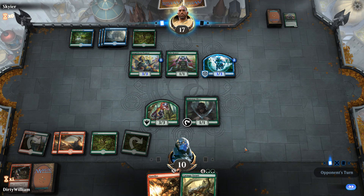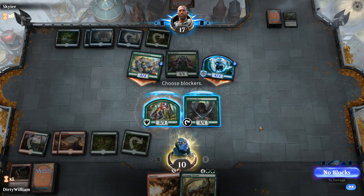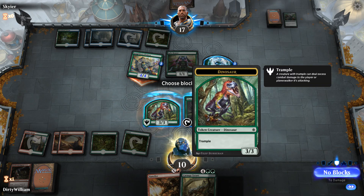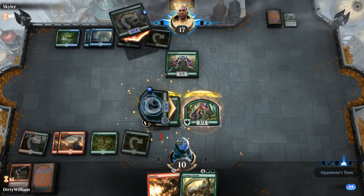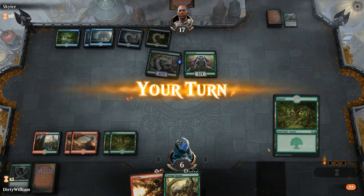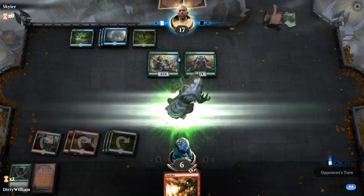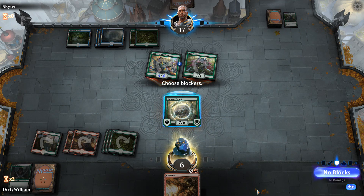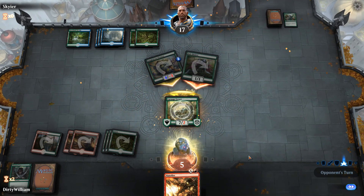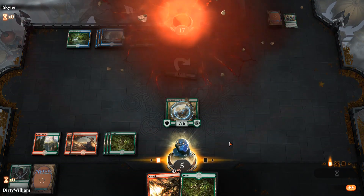Oh my god, that's like the third one of those cards — jeez Louise, I can never get draws like that. Now I've got a 7/6 Trampler that I doubt very much he's going to be able to attack into, unless he has another Disperse, which is entirely possible. Let's block the big guy. And he conceded at 17 life — I'm only at 5. He saw that he wasn't going to be drawing very many good things.